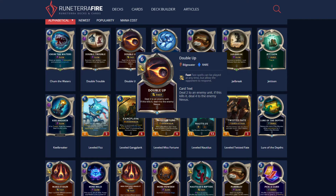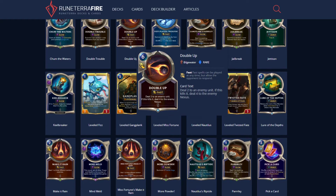Double Up costs six, so it's already not great. Deal two to an enemy — if this kills it, deal four to the enemy Nexus. The four damage to the Nexus is great, and it stacks with Powder Kegs so you can deal quite a substantial amount with Kegs on board. But the problem is this card costs six, so I don't really think you should use it.